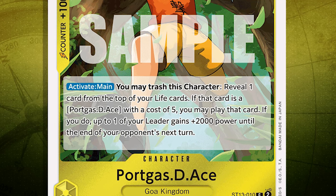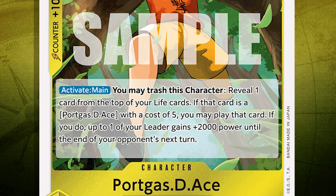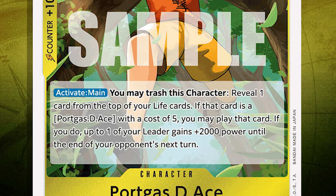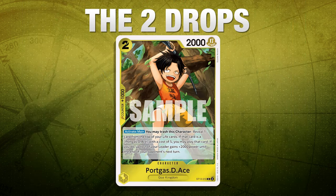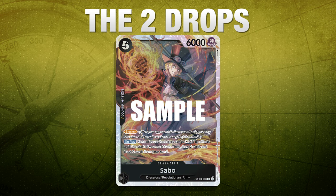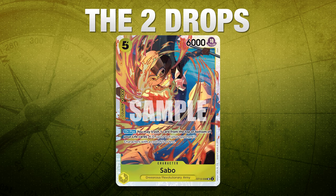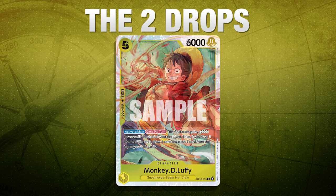They basically all work the same. For each character, you have an Activate Main where you can trash this character while it's on the field. If there's an Ace at the top of your life area, you get to play it and your leader gains 2k until the end of your opponent's turn. Ace can evolve into a five-cost Ace with Rush if you have two or less life. Sabo can go into the five-cost that draws you two and protects your cards — just broken. There's also a five-cost Sabo that can pop a five-cost. And Luffy goes into a five-cost 6k that turns into 8k with a draw.